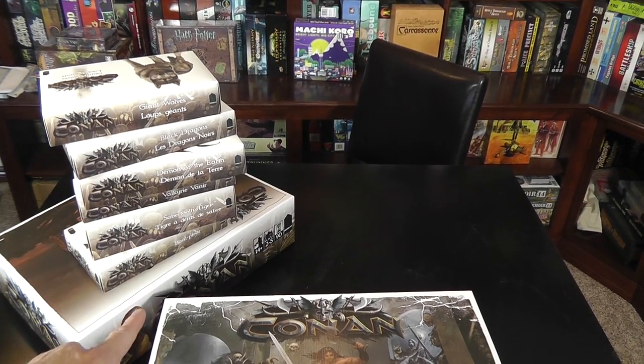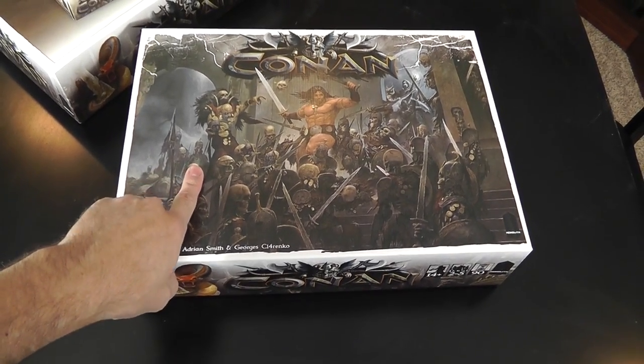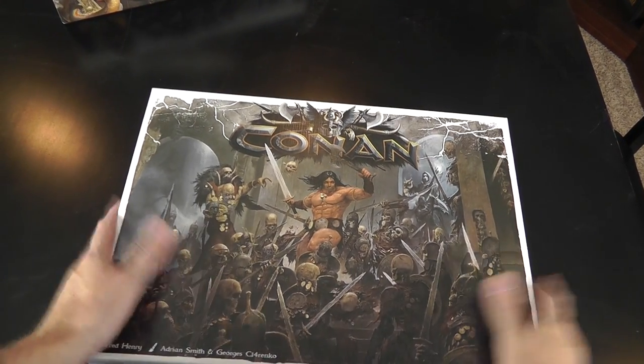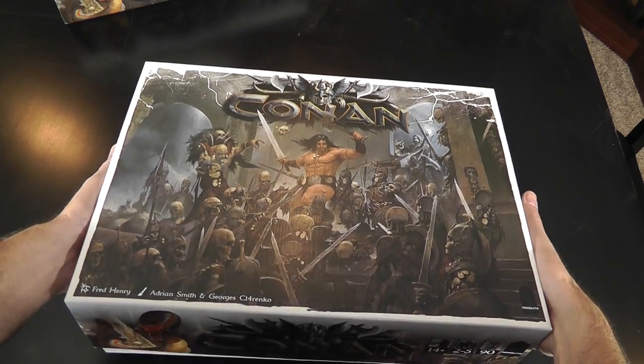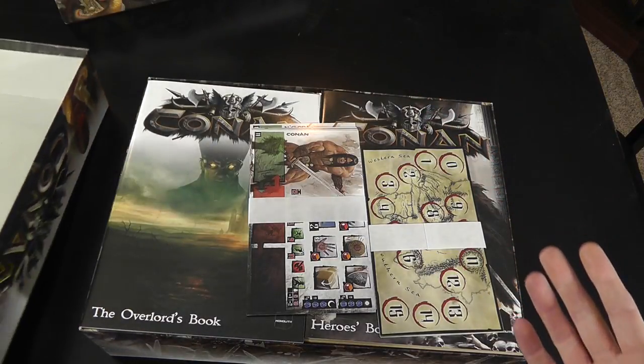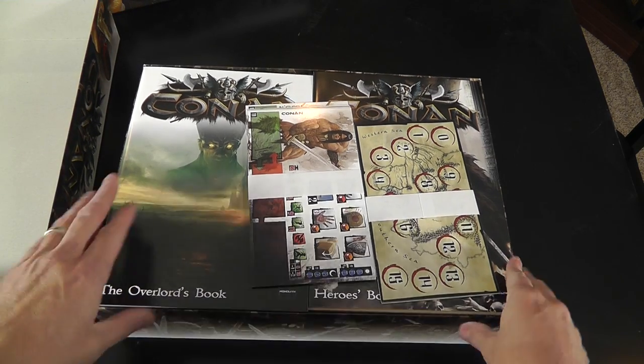We're going to come through each one of these, but I want to show the core box first. This one I have lifted the lid off. As far as I'd gotten was the rule books, and then I realized — what am I doing? Do a quick unboxing.